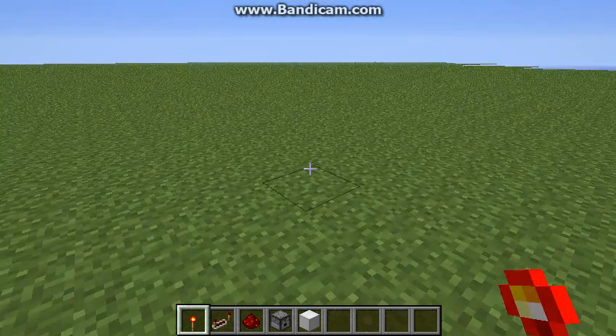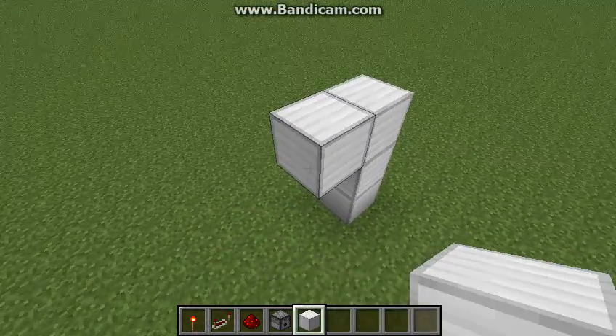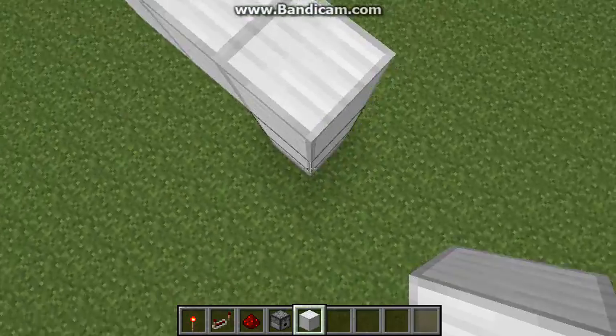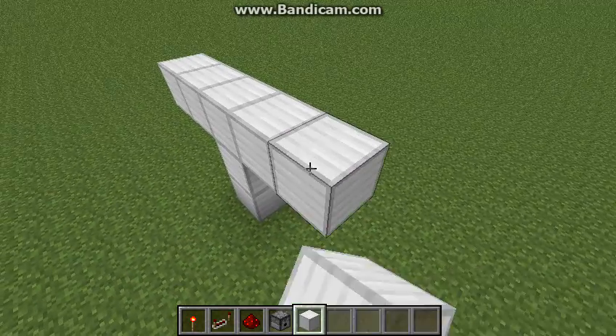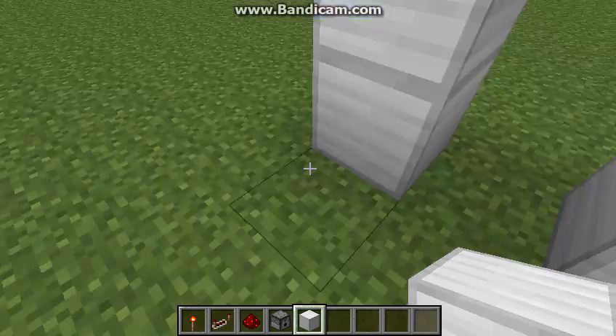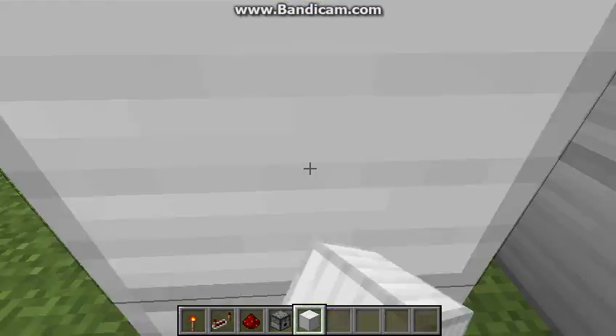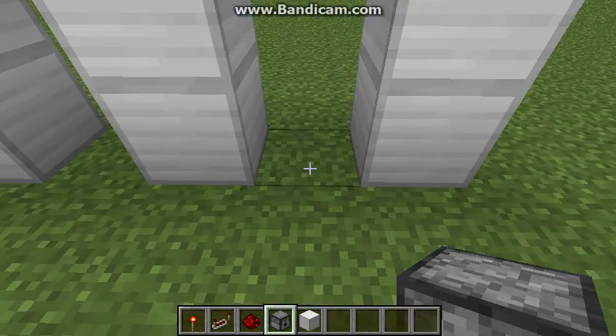Okay, first thing to make is, make a T. Like this. And put the dispenser.